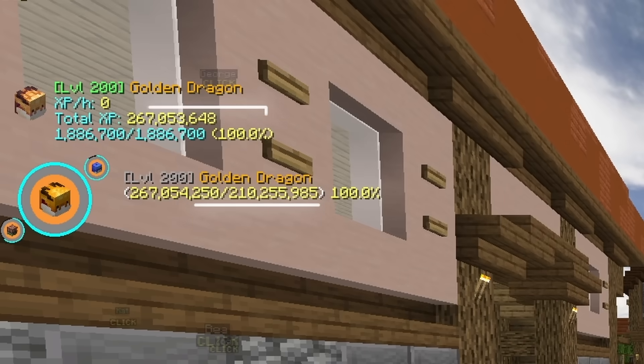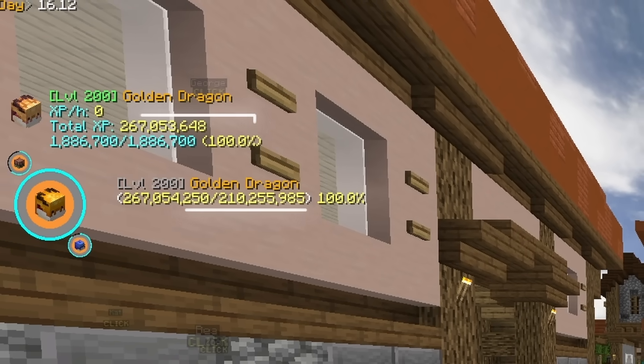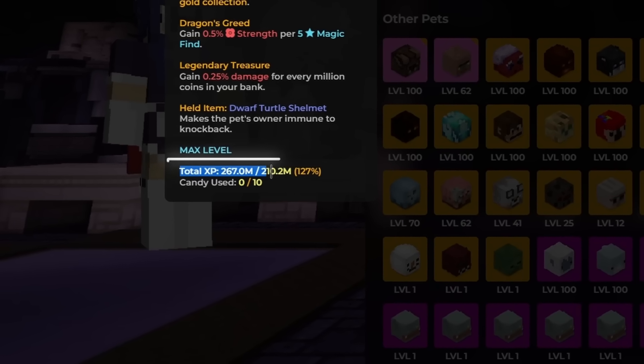You can check how much XP your pet has using mods like NU or SBE. I'm unsure if websites like SkyCrypt will actually tell you how much XP it has, but whatever method you want to use, make sure your pet has 25.3 million XP.